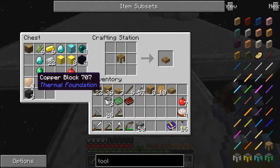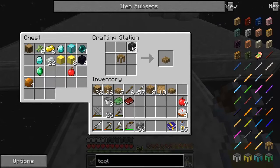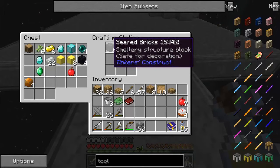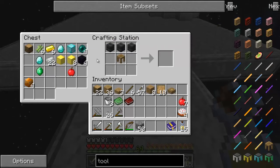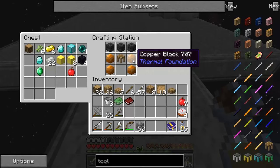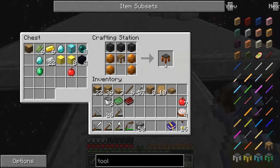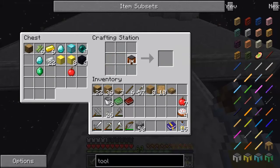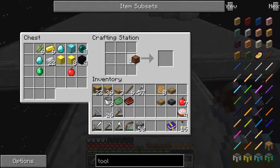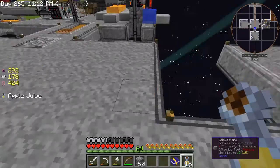The tool forge is the same as the tool station except it can also handle metals, so we'll skip the tool station and go right to a tool forge. Using seared brick — which we made with the smeltery — it's four bricks put together to make one big brick, and you need three of those, so 12 individual bricks total. Then you need blocks of copper, iron, gold, or aluminum. I'll use copper since I have excess. We also need the parts builder and a pattern chest.